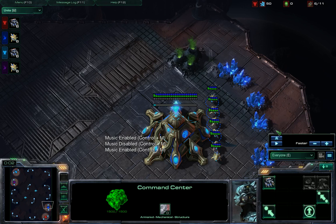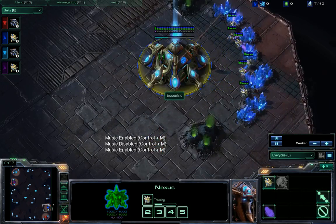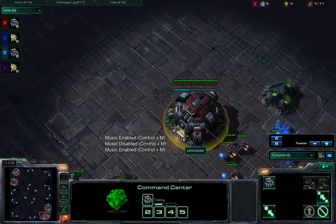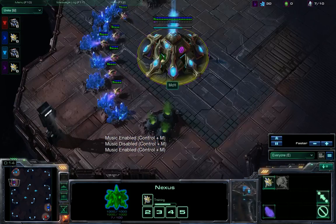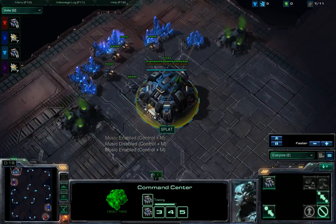2v2 — obviously a matchup where it doesn't really matter how good you are, things can always go wrong. Eccentric is going to be playing the blue Protoss, Zen Master is playing the red Terran, MCH is going to be playing the purple Protoss, and Splat is going to be playing the teal Terran.